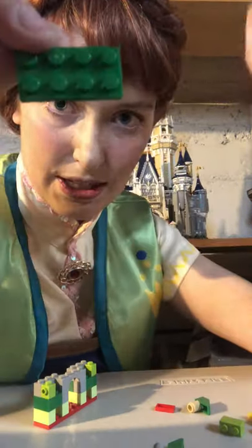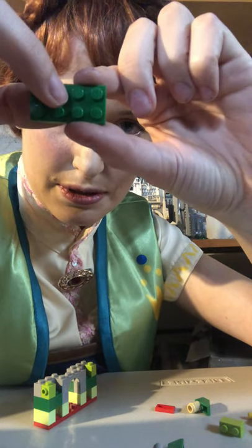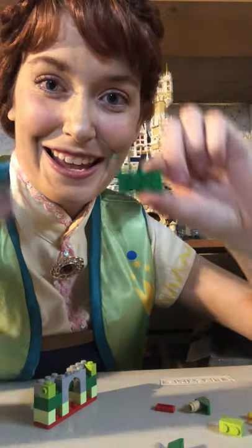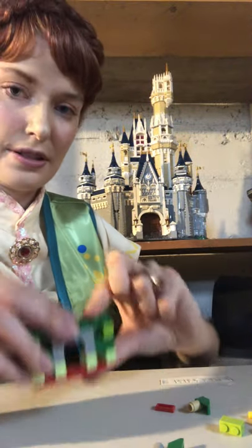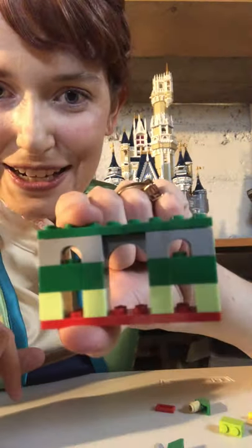So next, we're going to take two of these. This has 1, 2, 3, 4, 5, 6, 7, 8 dots on it. We're going to take two of them and put them at the top of our castle here, so it looks kind of like that — or like this from this side.